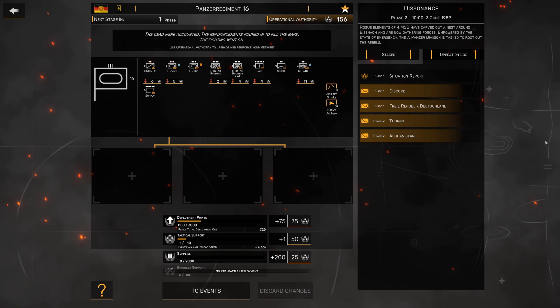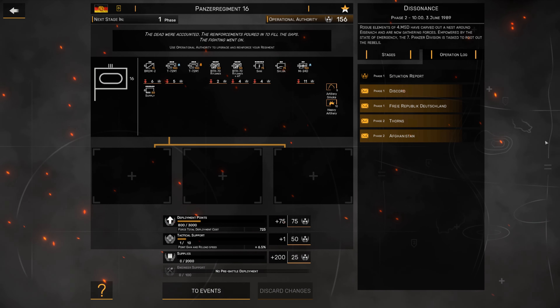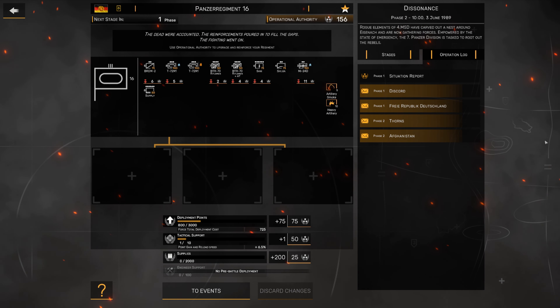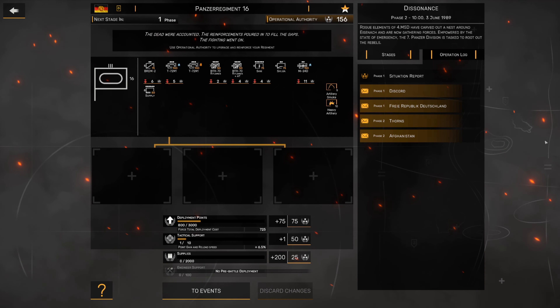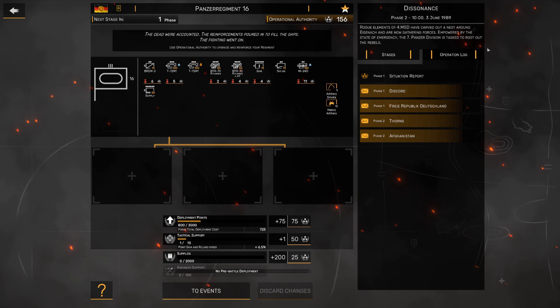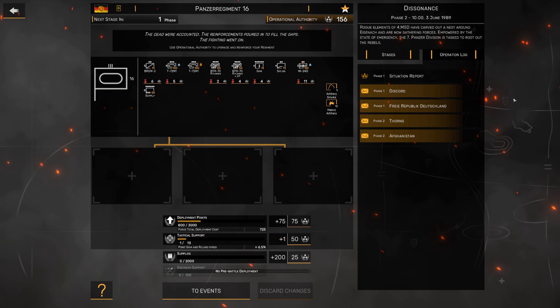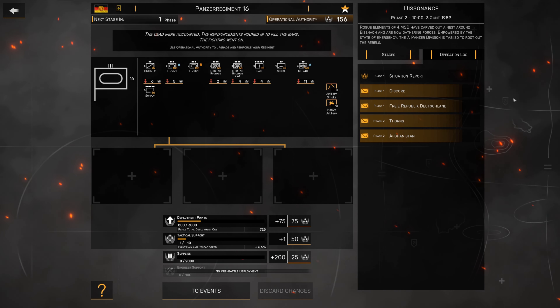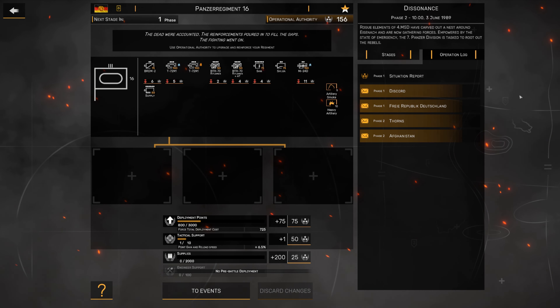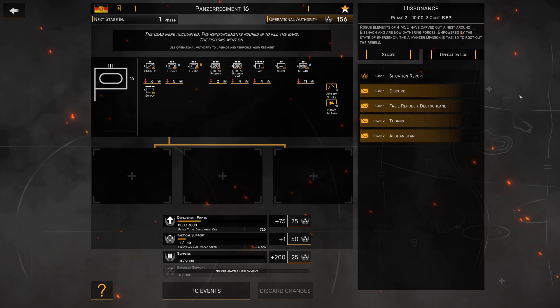Welcome back to the Eastern Front for Phase 2 of Dissonance in Regiments. We did okay last time and I made a few tactical mistakes I'm going to try to rectify in this video. All we need to do in Phase 2 is get to 100 victory points. As long as we don't lose the two victory point locations, we're golden. Our main objective will be to try and get as many operational authority points as possible to increase the strength of our regiment for the upcoming operations.